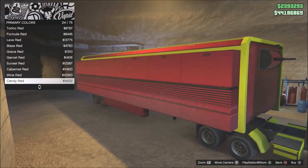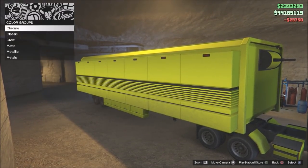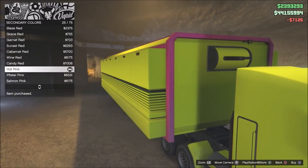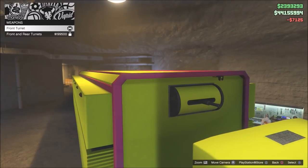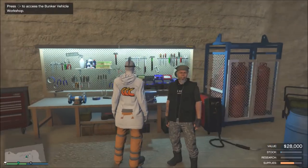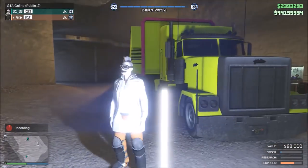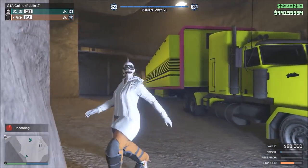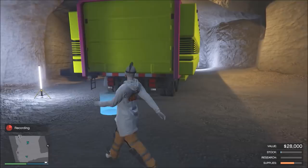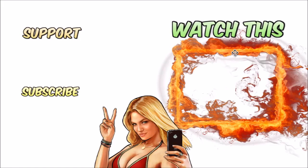That's basically how you set up your bunker — we're good to go. I will later on do some resupply missions. What will be very interesting to see in the end is how the payout actually compares. With CEO stuff you always had that chance of actually losing money, whereas with the biker businesses if you messed up you just lost the time invested in resupplying. We'll see how it is with this one. I'll also do a livestream tonight streaming some of these missions. Hope you guys enjoyed it — I'll check you in the next video, peace.